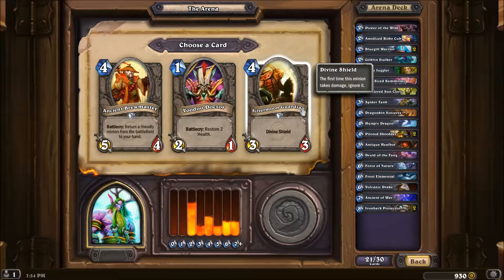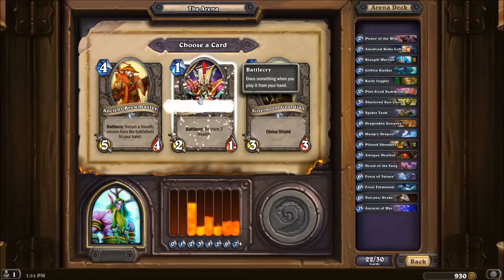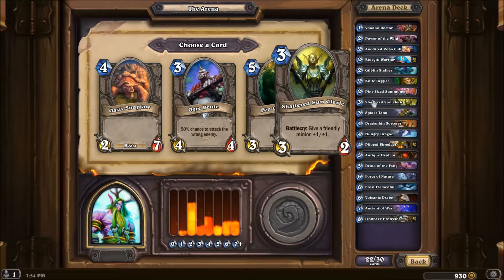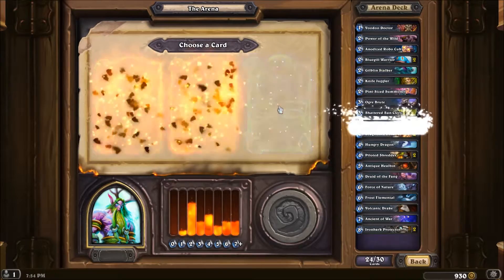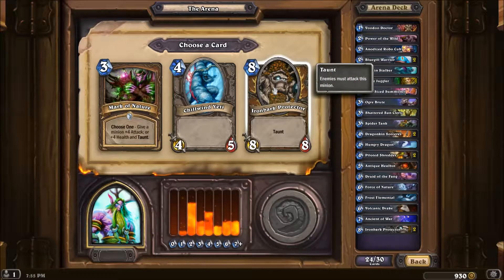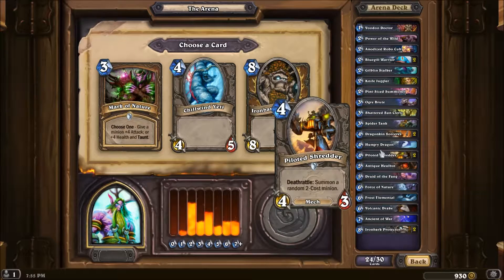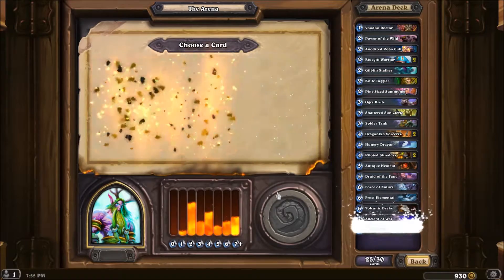I'm going to go with the one that gives two extra health. Let me check my mana curve — I've got a lot of fours, I don't have any ones, so I'll go with that. Just like last time, ogre knows best, right? We're really low on threes, so we'll address that. We're pretty heavy on taunts but unfortunately they're at the high end. These stats are actually pretty decent. Three Ironbark Protectors would be awesome, though it's a little top-heavy. I've got a few fours so I'm going to go with the Yeti — it's an excellent choice as well.